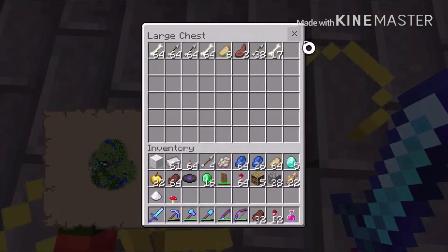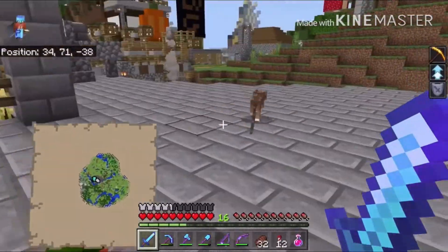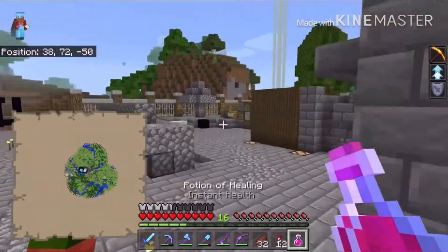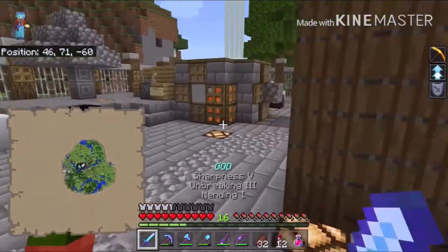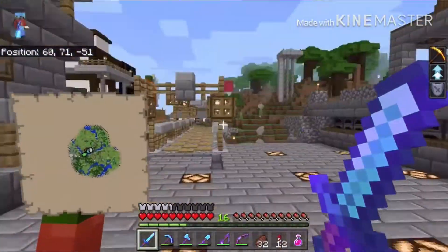Let's jump down here. Here's the skeleton farm — there's pretty much a lot of stuff in there. We got bone meal, arrows, and some other stuff that I accidentally put in there. There's also a cat in there for some reason.